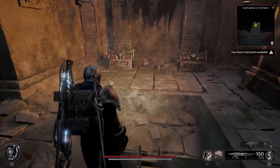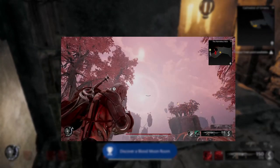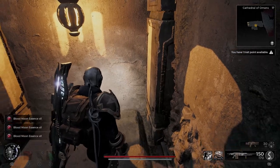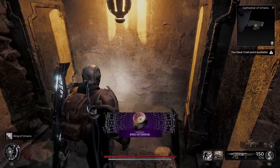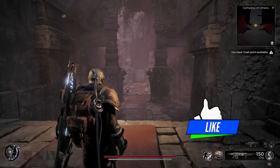The most important thing if you're trying to get the ring: you need to make sure that there is a blood moon present on Yesha before you can get the ring. Once you know that there is a blood moon present, this is ideally the best time to come and do this — that way you can get the ring, because it is hiding in a secret passage.